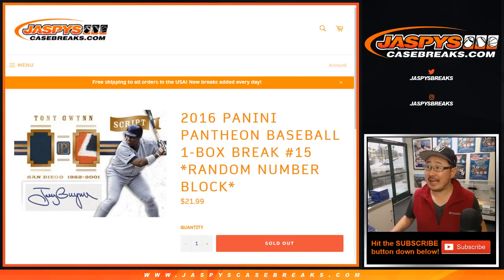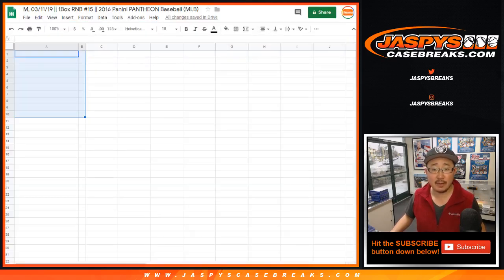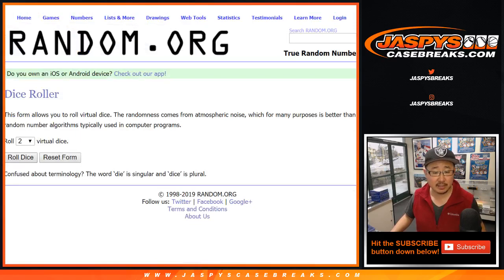Good afternoon, everyone. Joe for JazBeesCaseBreaks.com with another box of 2016 Panini Pantheon Baseball random number block break number 15. Big thanks to all of these folks for getting into it. There are the numbers right there. There's the spreadsheet right here. Let's randomize each list.